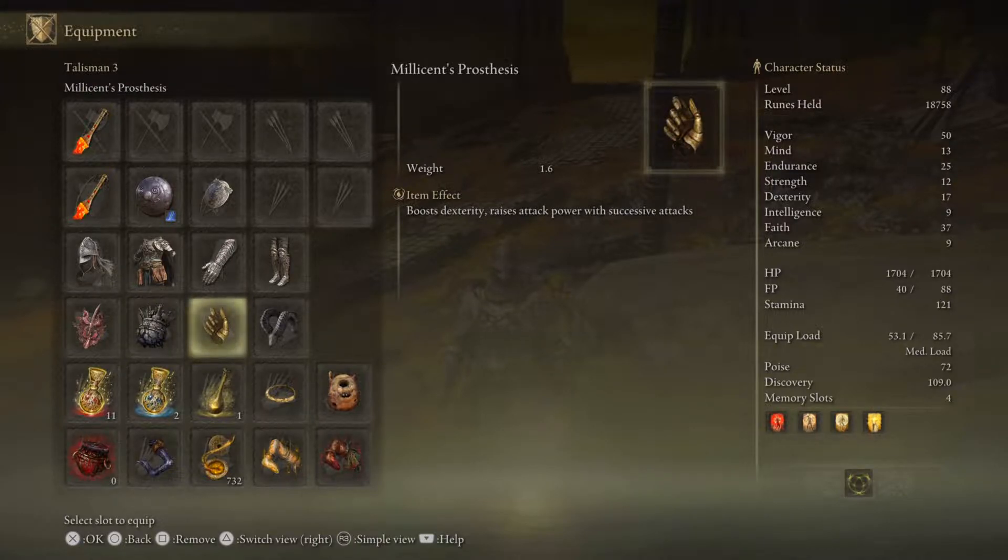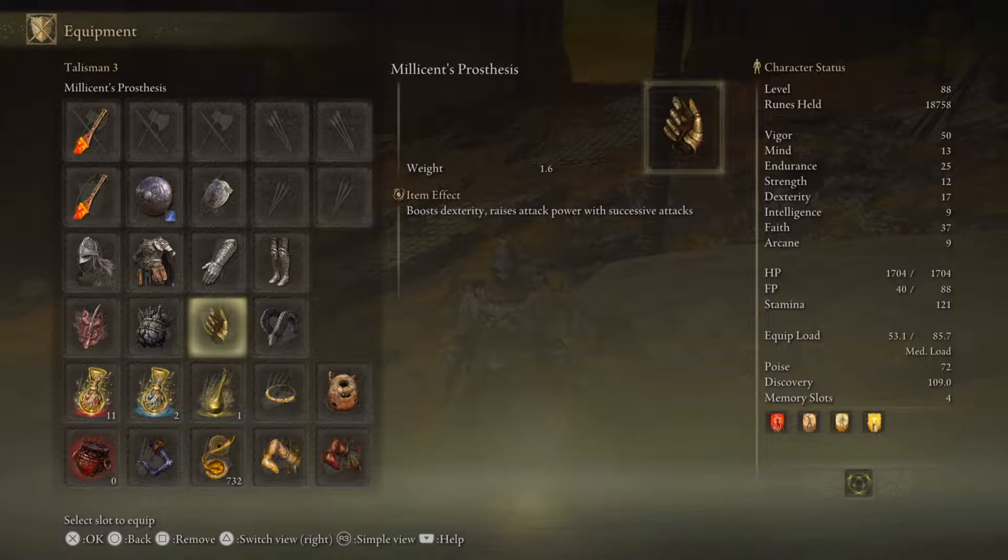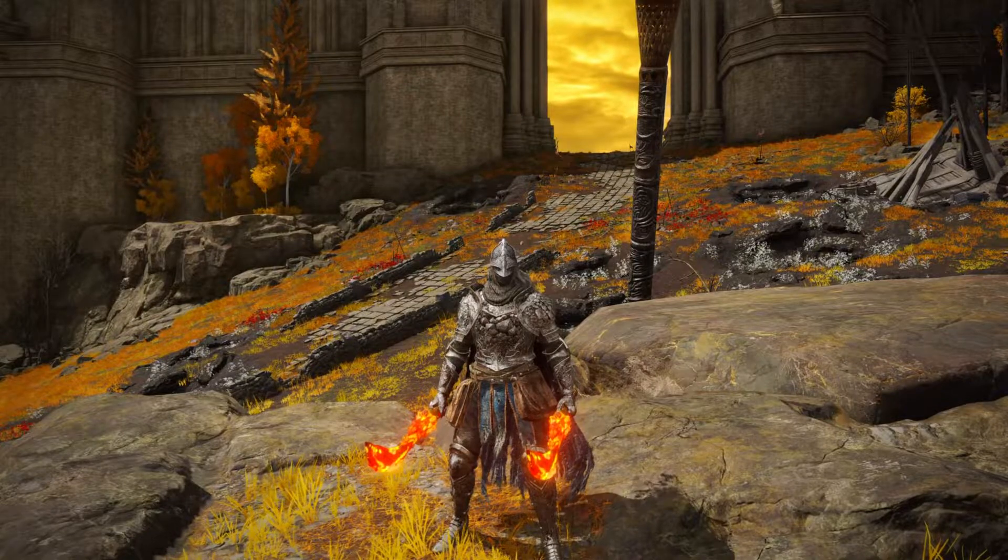After landing that running attack all the rest of your attacks are buffed too — I'm doing like five or six hundred damage with L1s when buffed. All you have to do is land one running attack and you're buffed four times. I am always a damage chaser — I love damage. In an invasion it's the most important thing because you have to be able to finish somebody quickly or else their friends are going to come save them or they'll chug in your face.